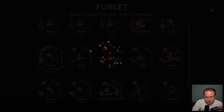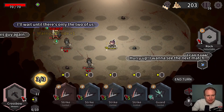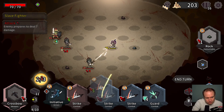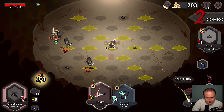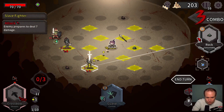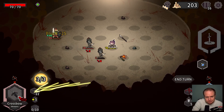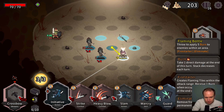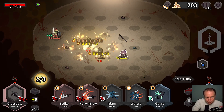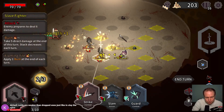I'm gonna let a regular guard go — they seem pretty weak. It seems pretty rare that I'm like, what I need right now is a guard. Okay, so this is where having some range is cool.